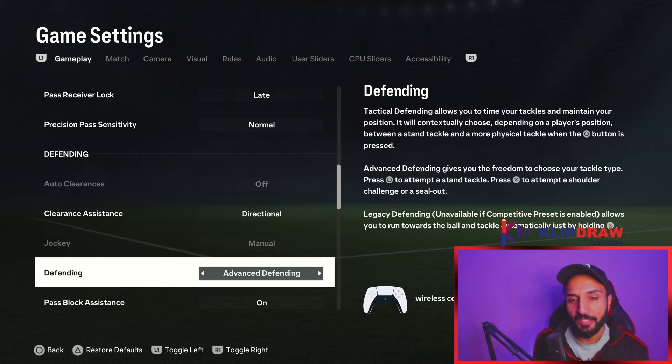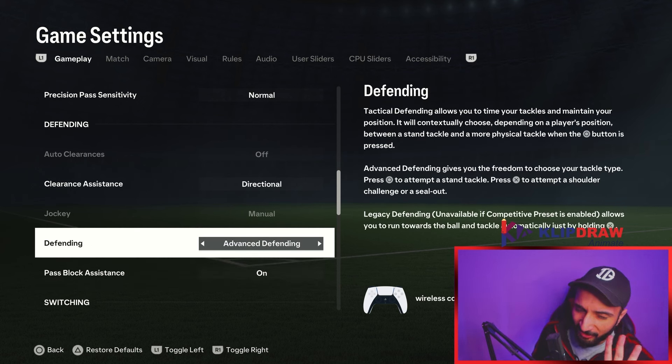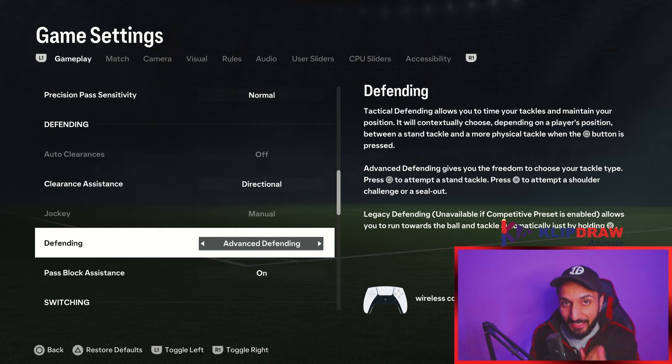Advanced defending is the best feature in FC24 — the best way to defend, point blank period. The AI help in tactical defending is a minimal difference. The pros of advanced defending far outweigh the cons. It gives you the ability to push players off the ball, especially with bruiser playstyle plus — this is game changing. Pass block assistance should be on. Please use and learn advanced defending.